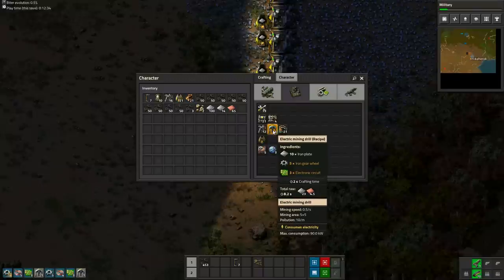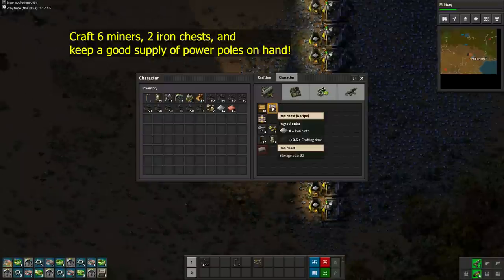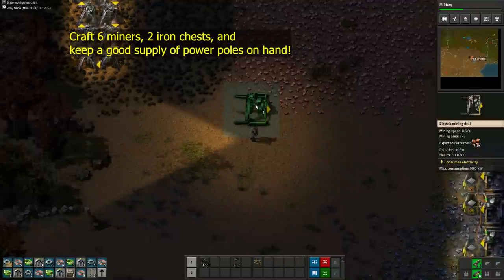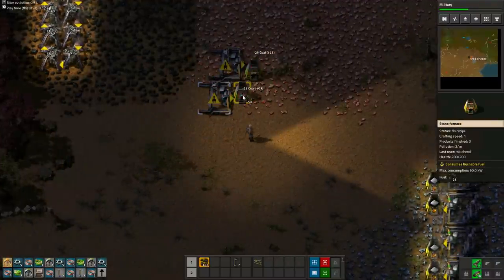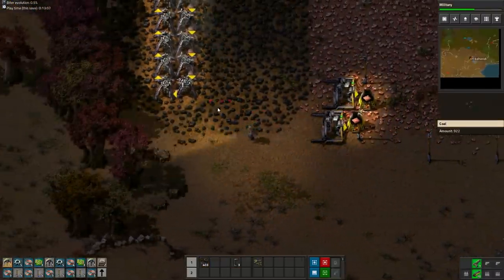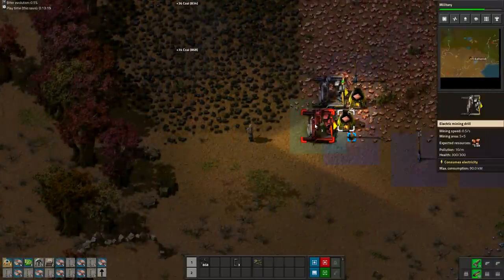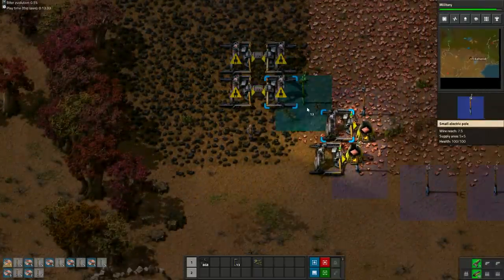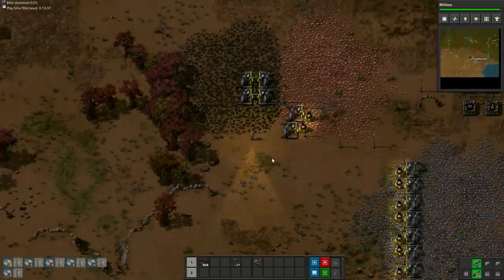Now that red science is sort of automated, we are going to put electric miners on all of our other resources: 2 miners on copper with furnaces and 25 coal each, 4 miners on coal directly into chests — and don't forget to deconstruct those stinky burners. If you need a moment to think about what to do next, you can always pause the game by opening the technology screen.